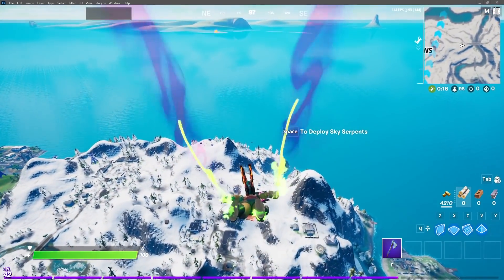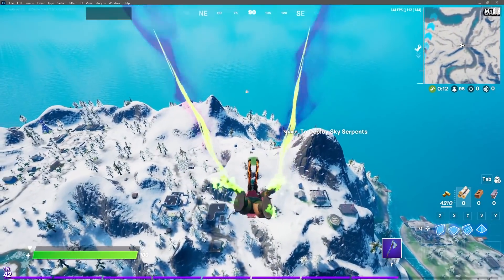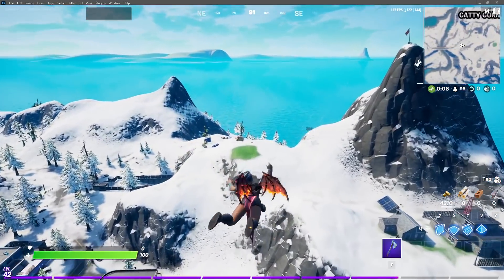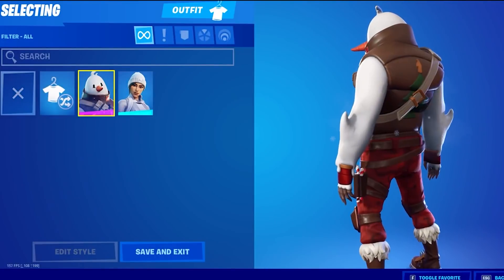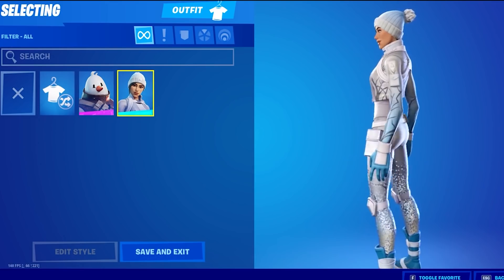Starting off, our first challenge is to complete quests — specifically the Operation Snowdown quests — to get access to the two free outfits we're getting this year. Snowmando is available from completing 9 quests, and Frost Squad is available from completing 12.